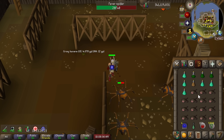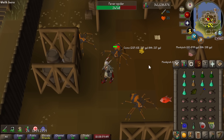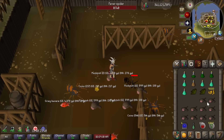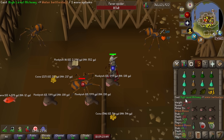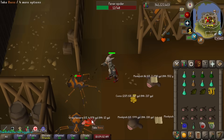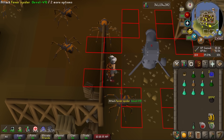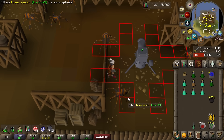We already got a quorum drop. A water battle staff — that's an almost 10k alch. Yeah, I think this is going to be pretty good money. I'm going to grab a herb pouch and maybe a cannon to really get the most out of this. You can in fact set up a cannon here. It's not multi-combat, but the average drop value of these things is so good I think it's worth using the cannon.